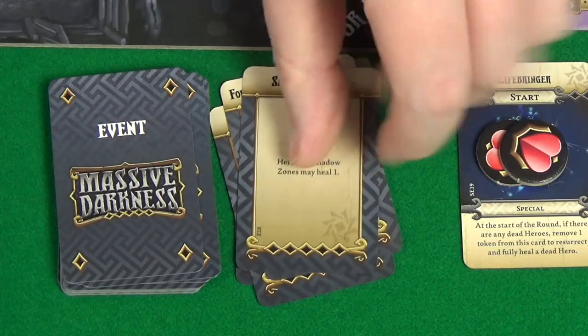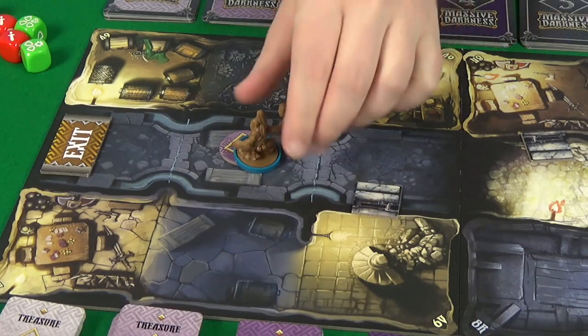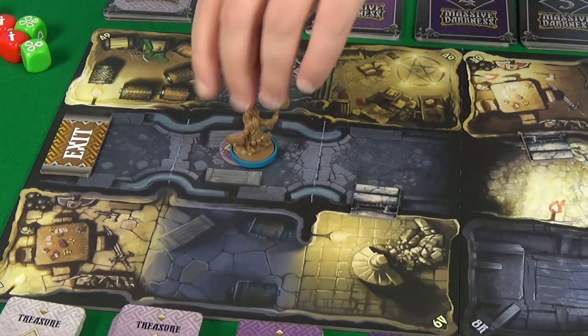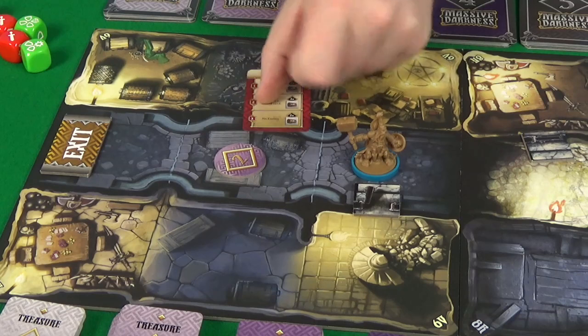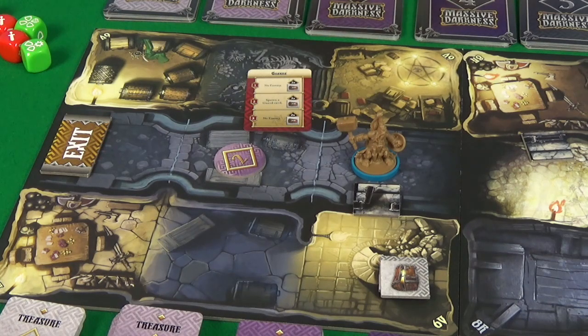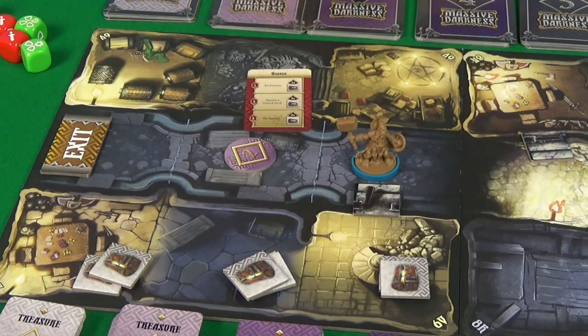For our event we have shadow blessing - heroes in shadow heal one. I'm at max health so that doesn't really help me much, but at least we've got no more monsters yet anyway. End phase and my go. I now have the option to just run to the exit and finish the quest, but what kind of true adventurer would leave a room unexplored in a dungeon? So we're going to go one, two, open the door. We find two chests with no enemy, three chests and a guard, and two chests with none. So we want a level two guard because we're on level two - and we get Dwarf Defender Guards.